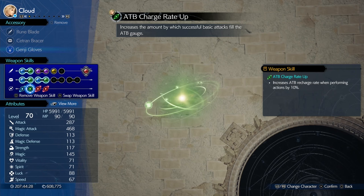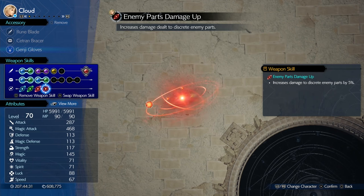Very important. He's got magic attack power plus 20, an ATB charge rate up, full power magic, and enemy parts damage up.